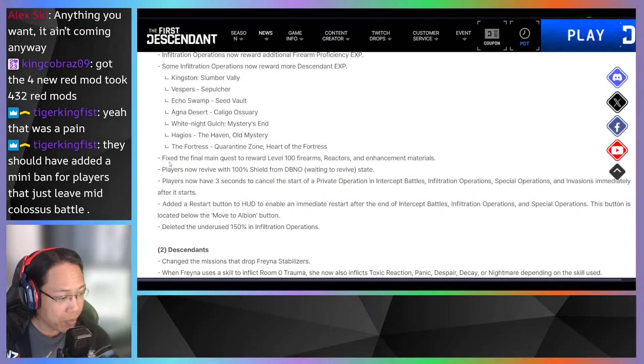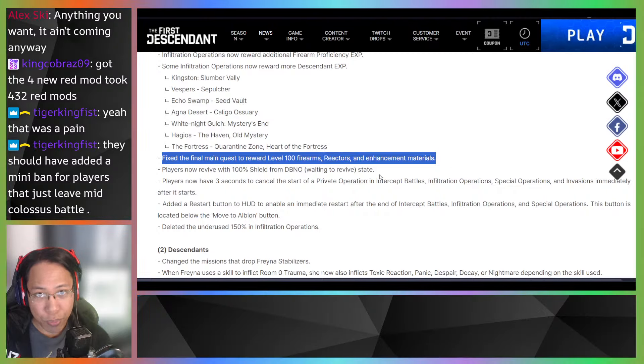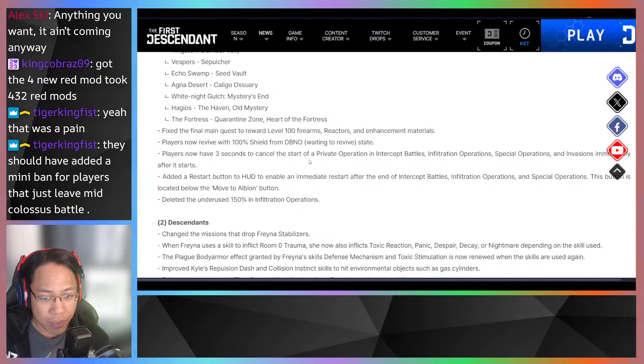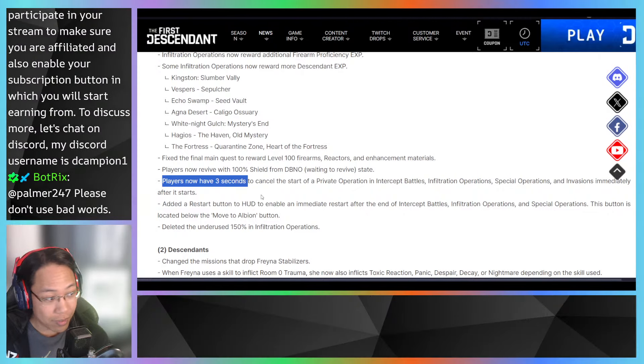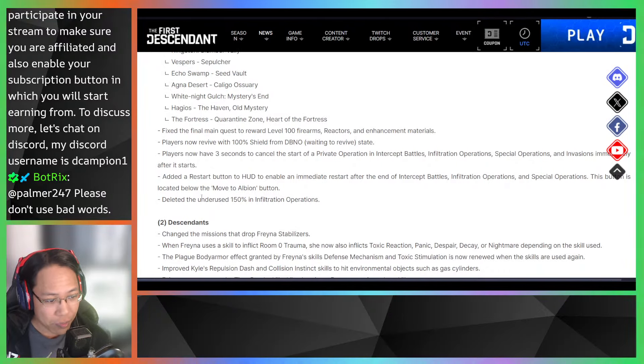Bio Labs is nice, but having variety is great too. The main quest now reveals reward level 100 firearm reactors and enhanced materials — so you'll be at level 100 before starting hard missions. Players now revive with 100 shields from the Down But Not Out state, which helps avoid being downed instantly. Players also now have three seconds to cancel the start of a private operation, intercept battle, or infiltration.